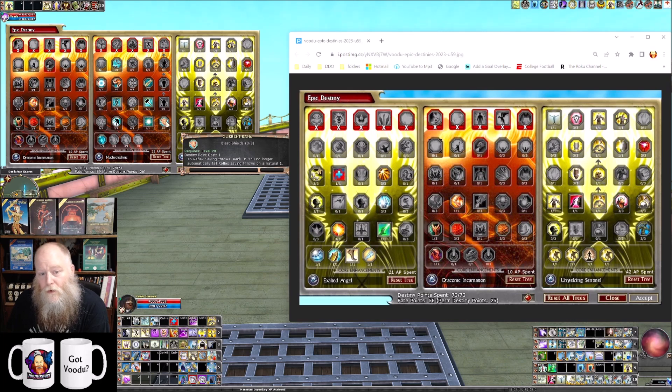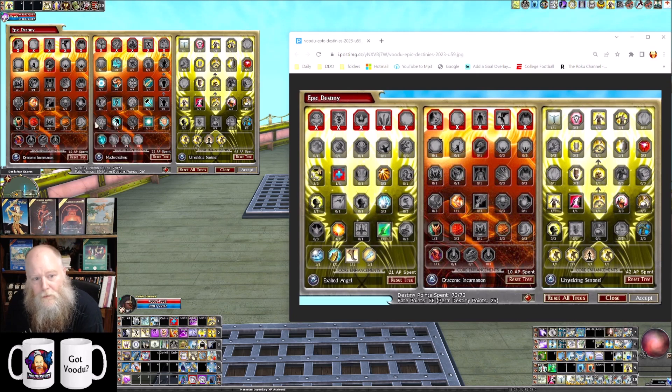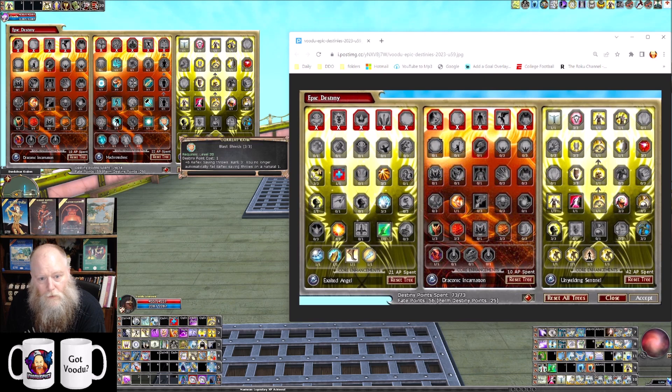I now have no-fail saves on a roll of one for all three saves. Right now I'm getting the no-fail on reflex saves through the epic feat Epic Reflexes. But if you're going with Macro Technic instead of Draconic Incarnation, you'd want to take the Macro Technic reflex no-fail instead of Epic Reflexes. Since you wouldn't have Draconic's no-fail on fortitude saves, you could substitute Epic Fortitude for Epic Reflexes, and you'd still end up with no-fail on a roll of one for reflex from Macro Technic and no-fail on fortitude from the feat.